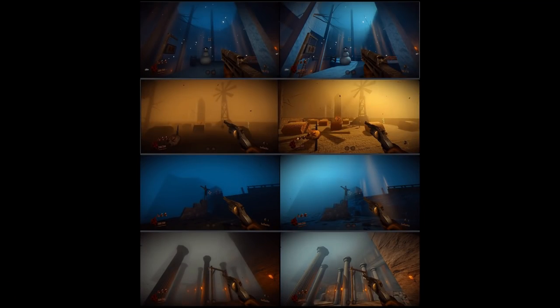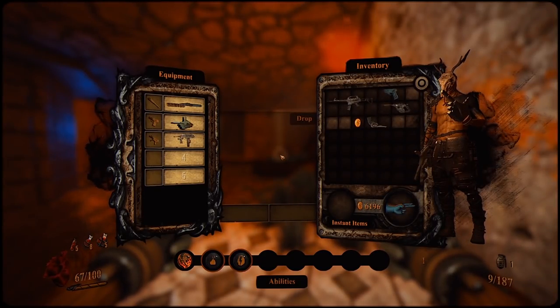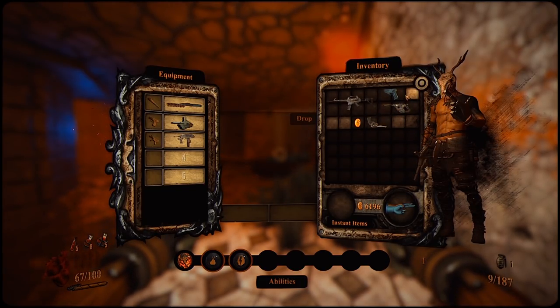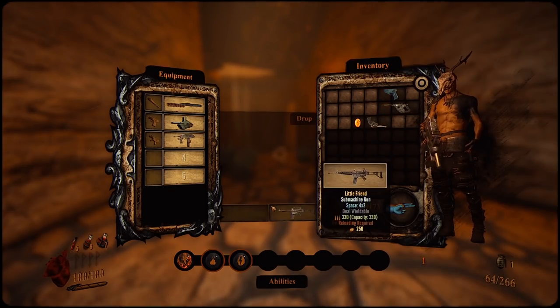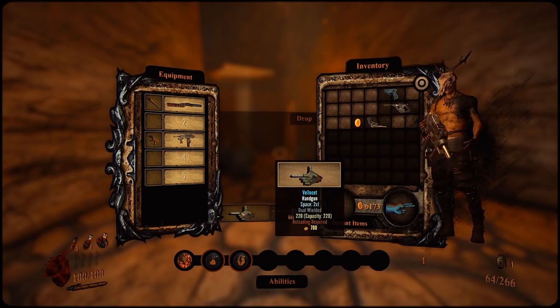There have been some big changes to the lighting system, and the game just generally looks better. The time slowdown when opening the inventory has been increased, making it more viable to switch items in mid-fight so you don't die. The inventory now has a temporary slot, so you can move items around more easily, and you don't have to put something down just to rearrange everything.